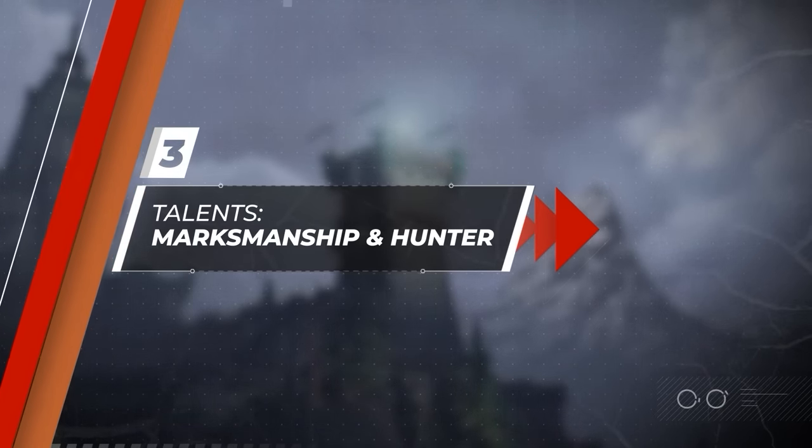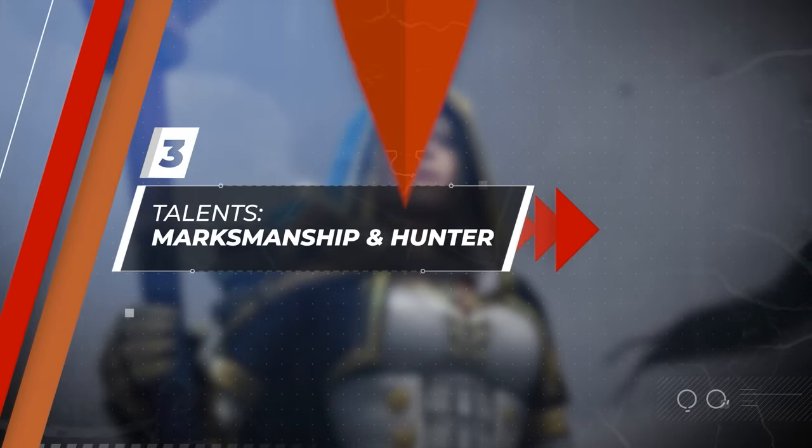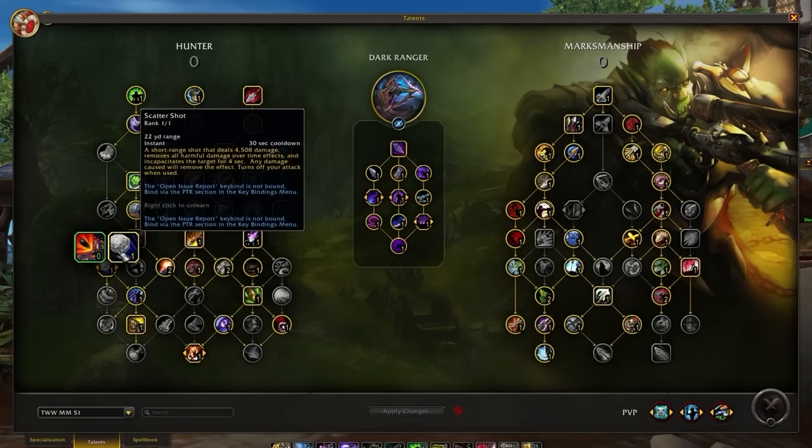With our new Hero Talent trees covered, let's go over what we're suggesting for your Marksmanship and Hunter talent trees. Our Marksman Hunter class and spec trees have changed drastically entering the new expansion. Although Marksman loses Bursting Shot in favor of Scatter Shot, in the grand scheme of things it's not a big deal, as we gain far more abilities that help flesh out our toolkit.